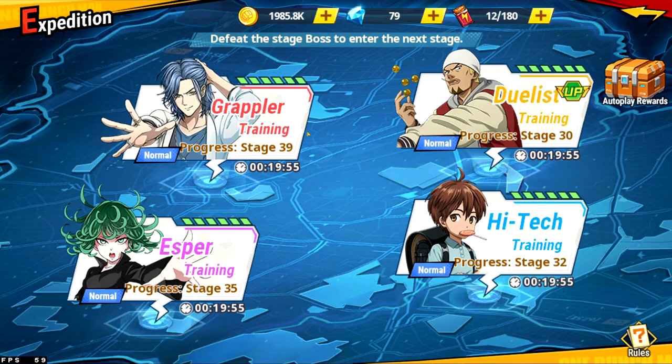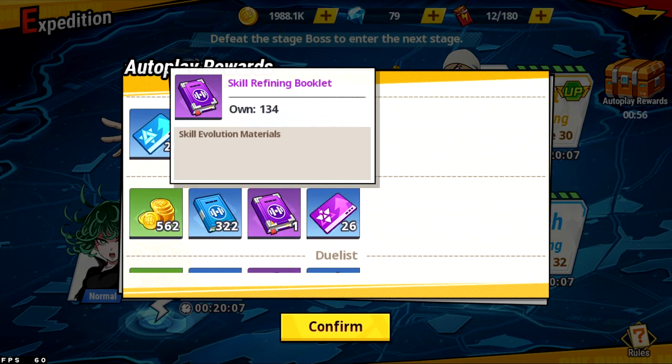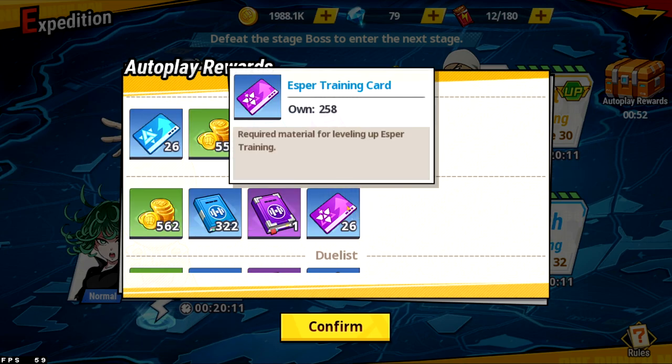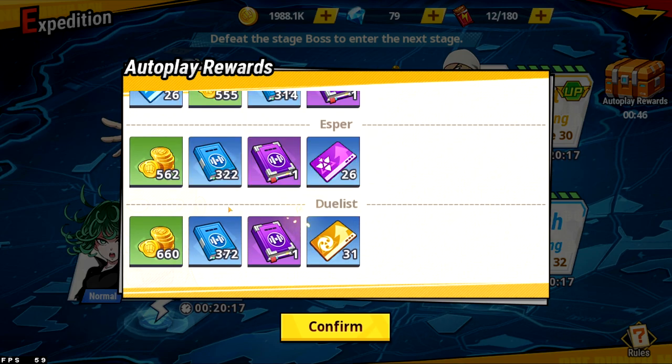So with expedition, just progress as far as you can through this — you'll be fine. You'll see autoplay rewards: you're going to get skill refining books, Esper training cards, and skill training booklets. I'm going to show you what they all do.